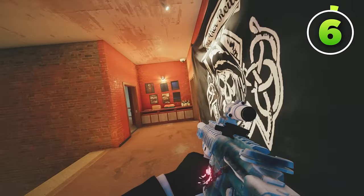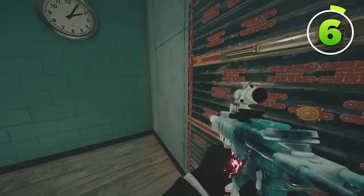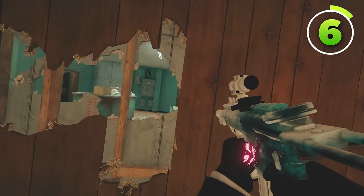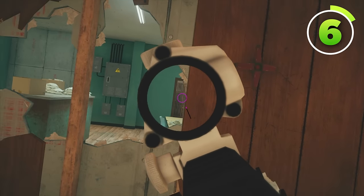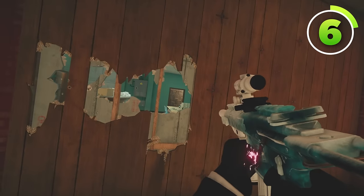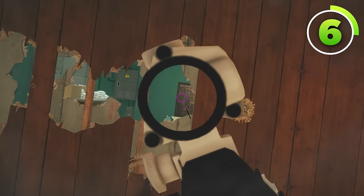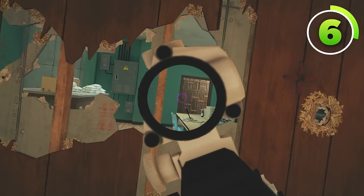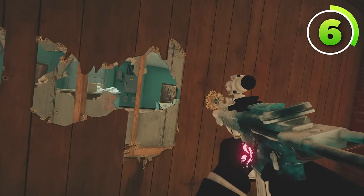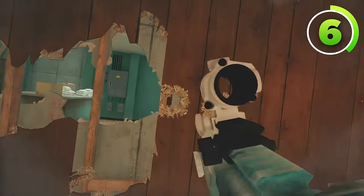Something way more important is holding angles properly. I've brought you into Clubhouse to demonstrate this in the cash area, where you have the common head holes, reinforcement, and rotate combo. Let's say you're playing top of red stairs holding the angle onto the construction door. Do you sit behind the reinforcement, or behind the wall on the left, expecting someone to swing from the left? The answer is you want to be behind the reinforcement — on the right side — because if someone is swinging from the left, you want to be on the right.